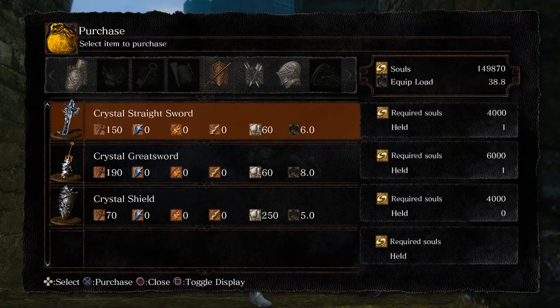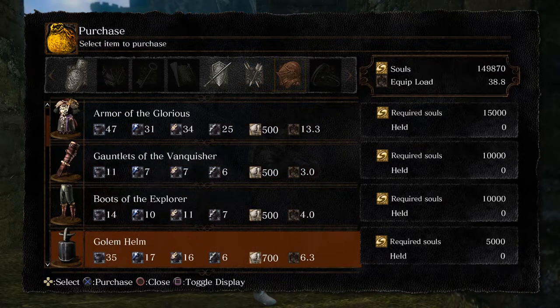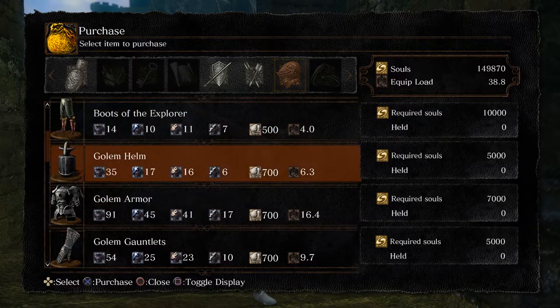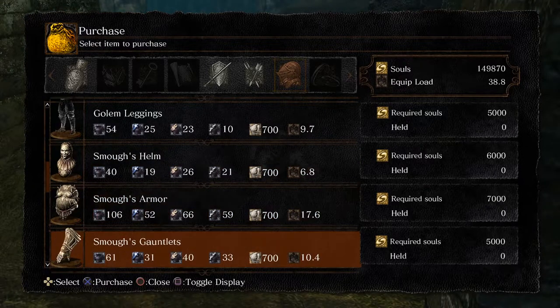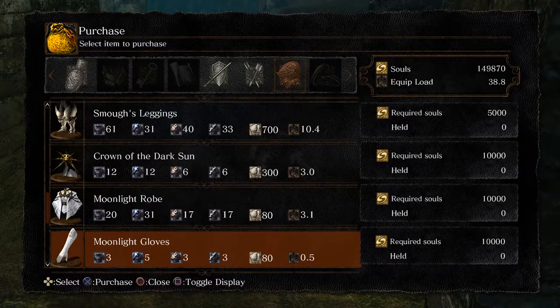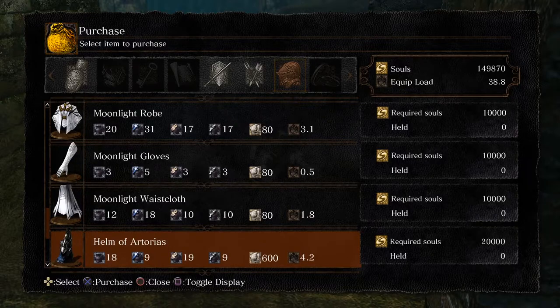He has the armor sets of the bosses you have defeated, like the golem, the smoke, or you can have Ornstein's armor too. Dark Sun, Windeling, and Taurias armor.